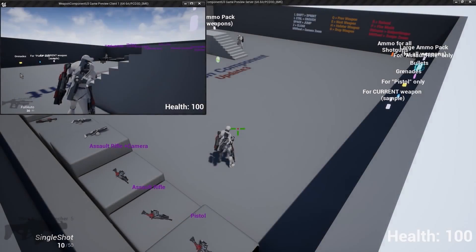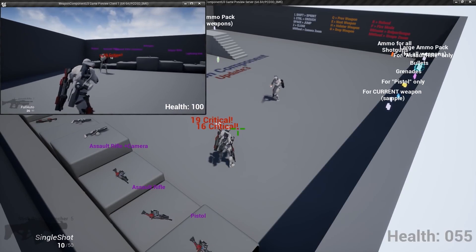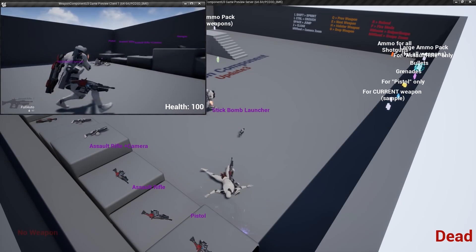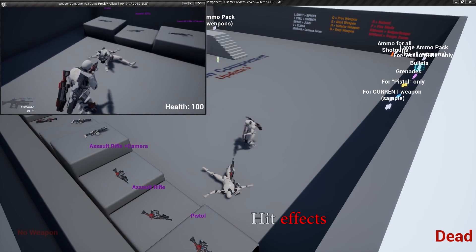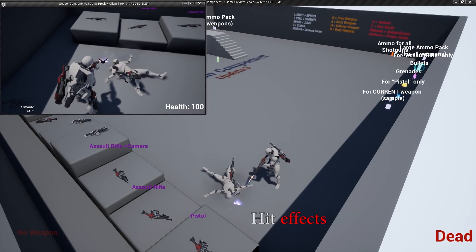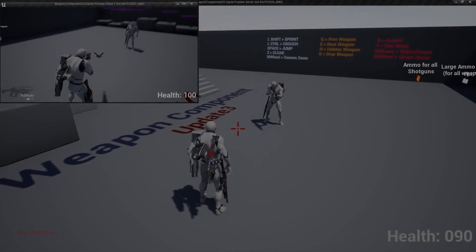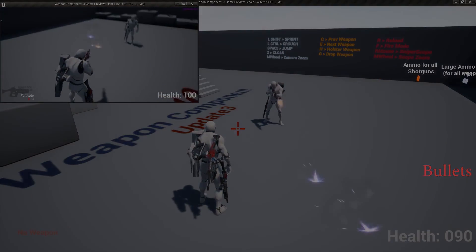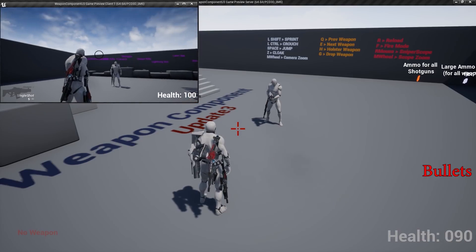The next one is called Weapon Component. It's a blueprint-based weapon system with multiplayer support, including weapon logic for firing, spawning, and switching weapons, along with weapon animations, weapon presets, character animations, arms, drops, pickups, and a whole host of other things. It's a full weapon set with actor-based inventory and pickups, and each weapon has custom settings for hand position and a wide variety of options for weapon manipulation and usage within a game.